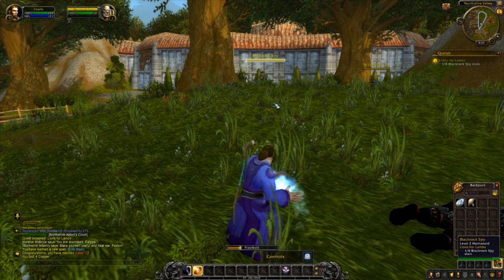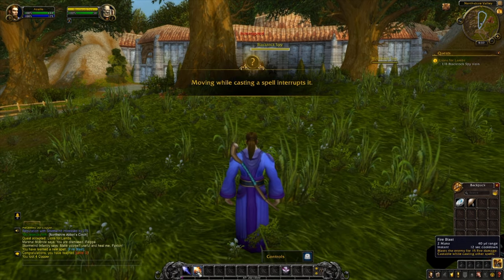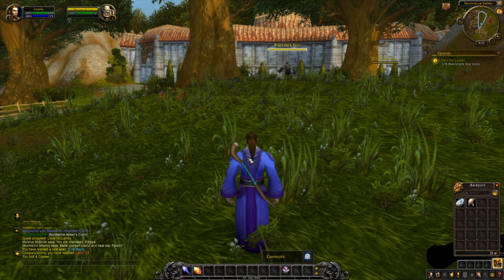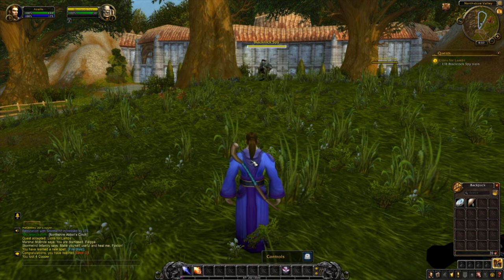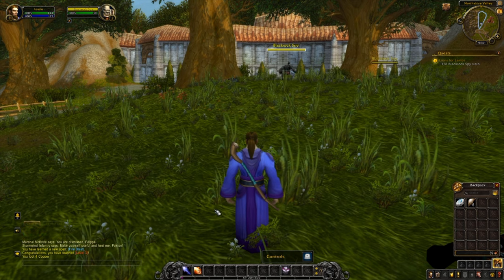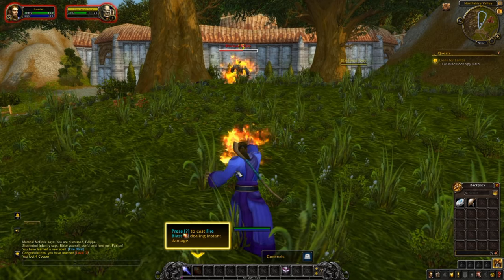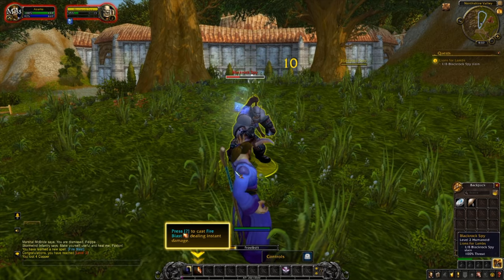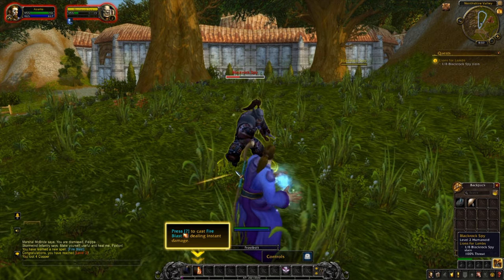We've hit level three and gained a new spell: Fire Blast, which is an instant cast spell that hits your target with a ball of fire. We can now combo abilities — press 2 for the instant cast and then carry on with normal frostbolts.